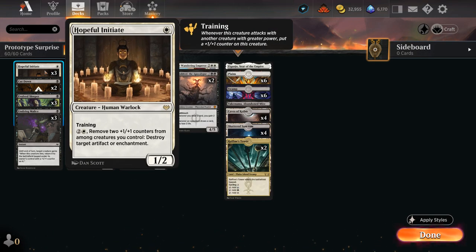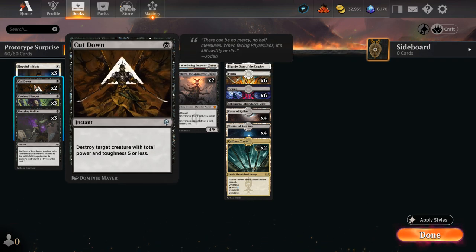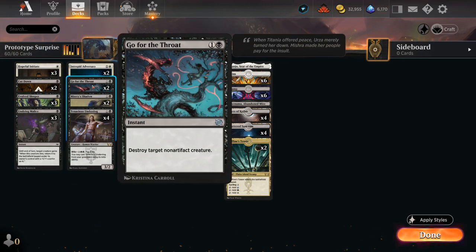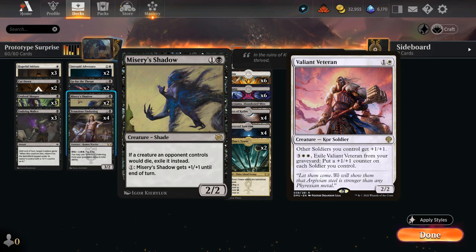At one mana we have three copies of Hopeful Initiate, which can grow thanks to the many two-drops in the deck, and at three mana we can give some of our creatures evasion to help train the initiate. Evolved Sleeper can also slowly grow over time as a decent mana sink. We have cheap removal with Cut Down at one mana, and at two mana Go for the Throat destroys a non-artifact creature at instant speed. Two copies of Misery's Shadow are also a decent mana sink — pay one mana to give it +1/+1 until end of turn, and if a creature the opponent controls would die, exile it instead, which is especially relevant against Valiant Veteran from Blue-White Soldiers.